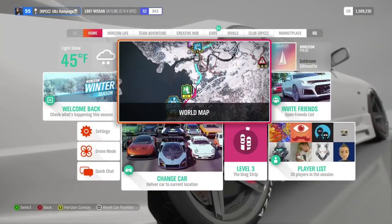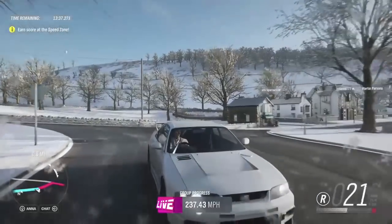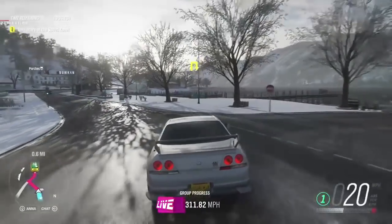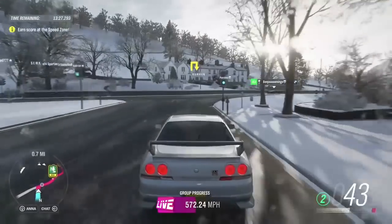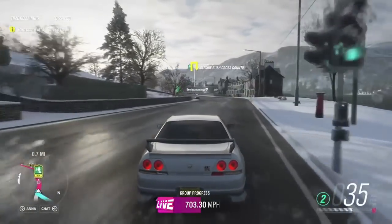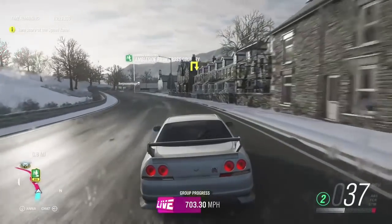What's going on guys, it's Jubilip Rampage, and today I'm going to show you a new glitch on Forza Horizon 4 which will get you 4 million plus credits and 1 million plus influence. This glitch only takes around 30 seconds but it requires 2 people, so you have to use a friend or someone random — you have to have someone else do it with you.